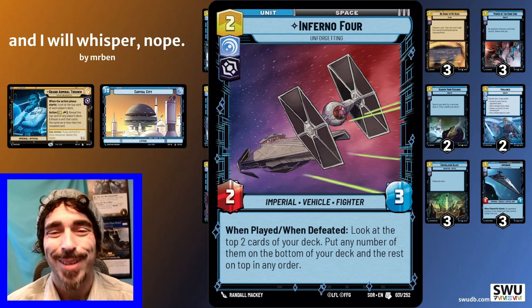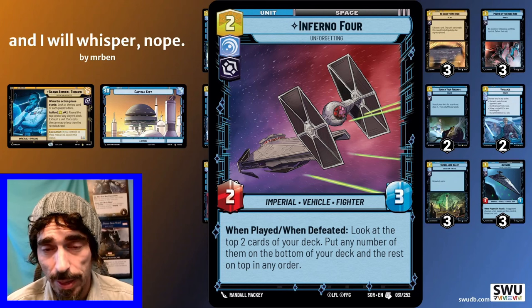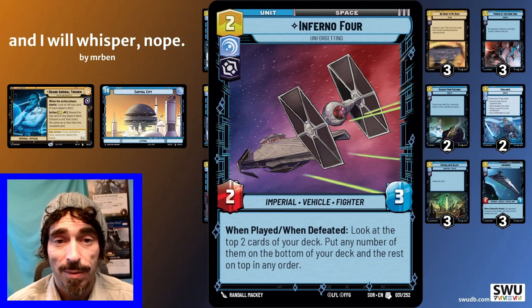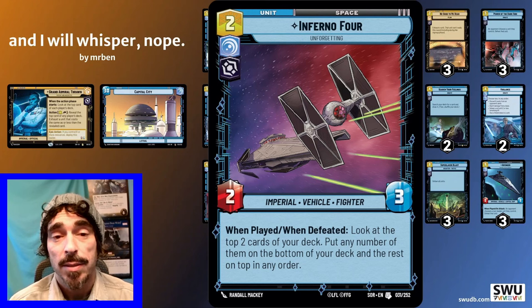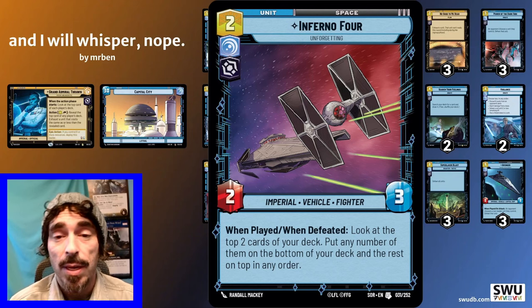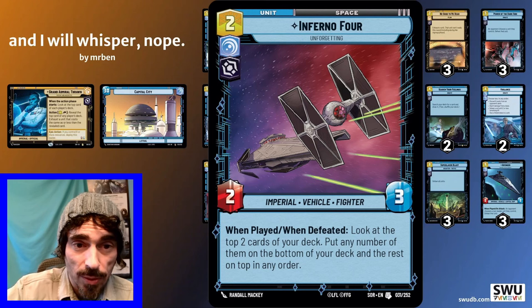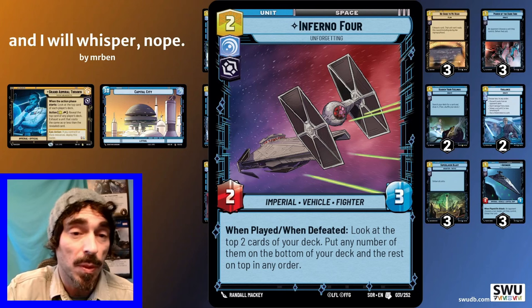Inferno Four — at two-three it isn't going to do much in space, though sometimes people don't want to swing their A-Wings into it. The main purpose it serves is letting you look at the top two cards of your deck. Sometimes that's crucial to set up the Thrawn exhaust — like if you have a one-cost card on top and a Super Laser below, you can now exhaust that leader. It triggers when it comes into play and when it gets killed. More than setting up good Thrawn turns, the real purpose is throwing cards that aren't appropriate for the situation to the bottom of your deck. If your draw is Outmaneuver but you're dealing with a split arena, maybe you throw that outmaneuver to the bottom. This lets us fix our draw to make sure we're hitting the cards we need.